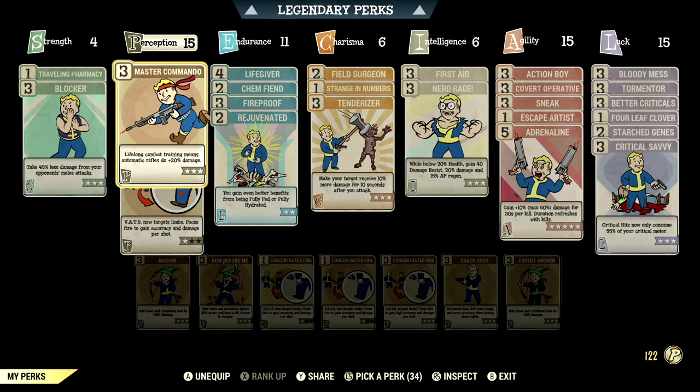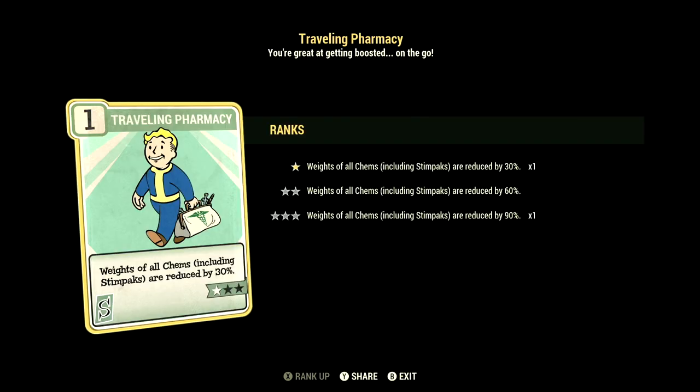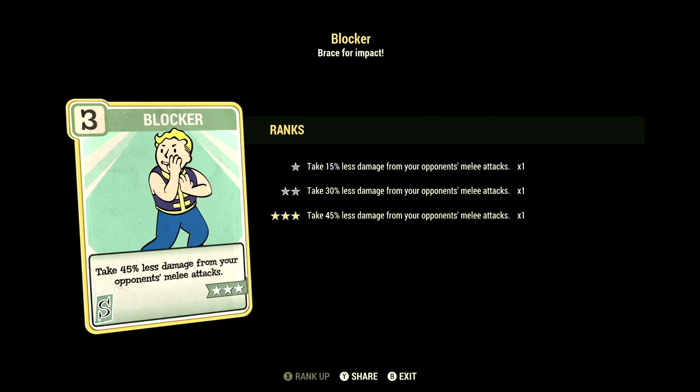Over the normal perk cards that make up our in-game commando build, starting off in Strength we have 4, and this will have Traveling Pharmacy at one star — weights of all chems including Stim Packs are reduced by 30 percent. We have Blocker at three stars — take 45 percent less damage from your opponent's melee attacks.